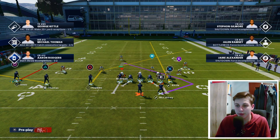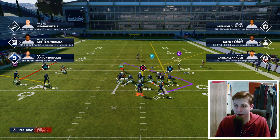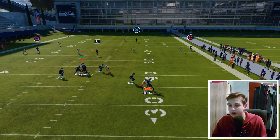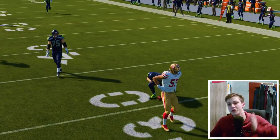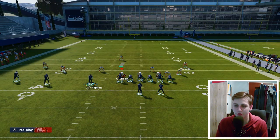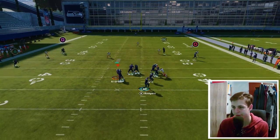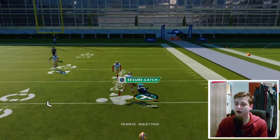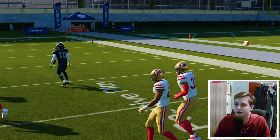A lot of people do against me is they smart route Hopkins and motion across — this is now supposed to be a cover three beater. You need a really fast tight end for this. Let me try this again — if it doesn't work, they might just be out of another play. Okay, nevermind — this is not a cover three beater. I feel really stupid right now. Let's go back to another setup.